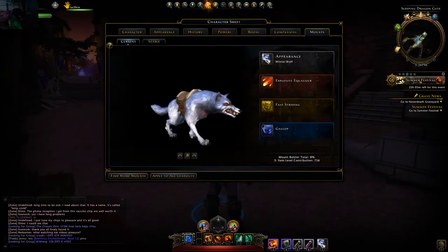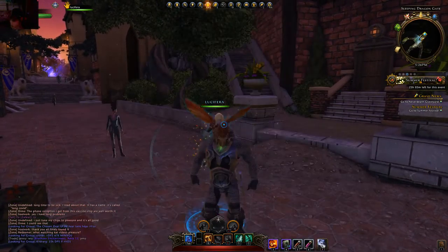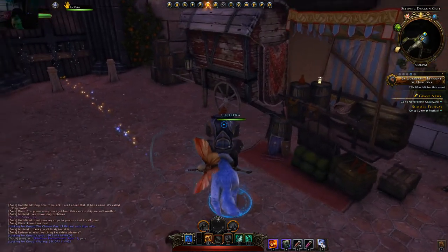So what you have to do now is you go to appearance, and then you can choose your mount you wish. Let's say for instance I want to have my winter wolf — I say choose.